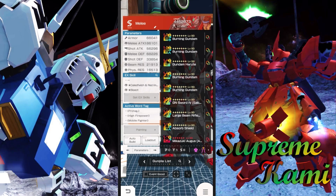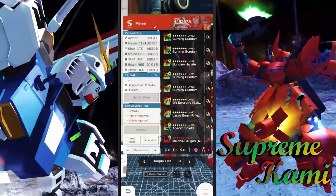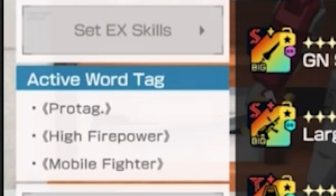So let's talk about the overall build. This is going to be a speed attribute build. Rather than clicking through every single part, I'll have both the main slot and sub slot shown on the left or right side so you can get a comprehensive look at everything together. The general foundation of this build revolves around active work type, Protex high firepower, and high mobile fighter.